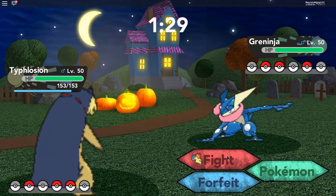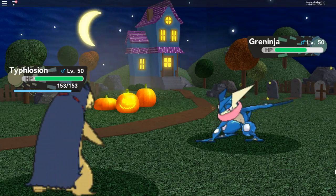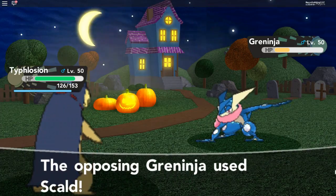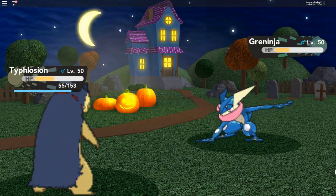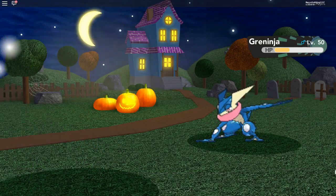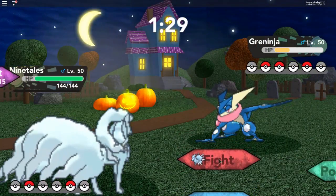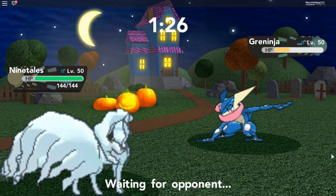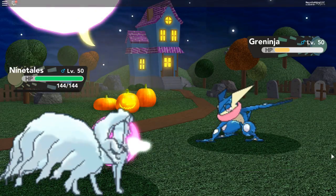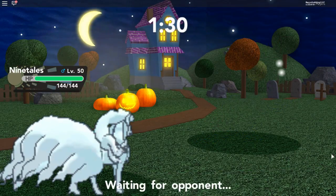Oh it's a Greninja. Let's use Wild Charge Typhlosion. Oh no, Typhlosion went down. Okay go Ninetales, use Moonblast. We took down his Greninja.